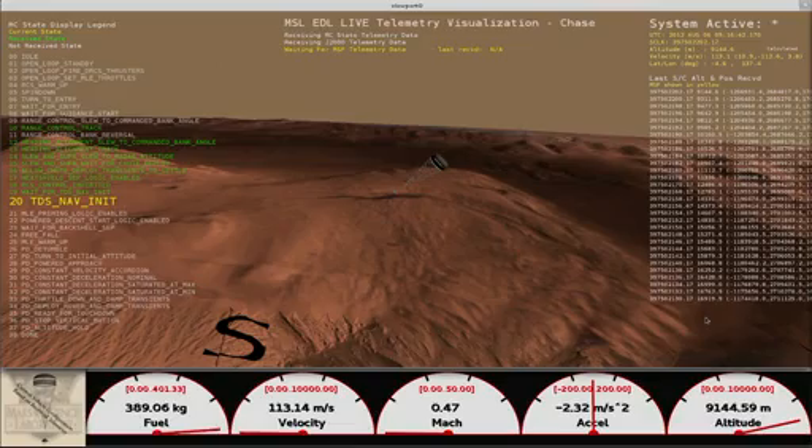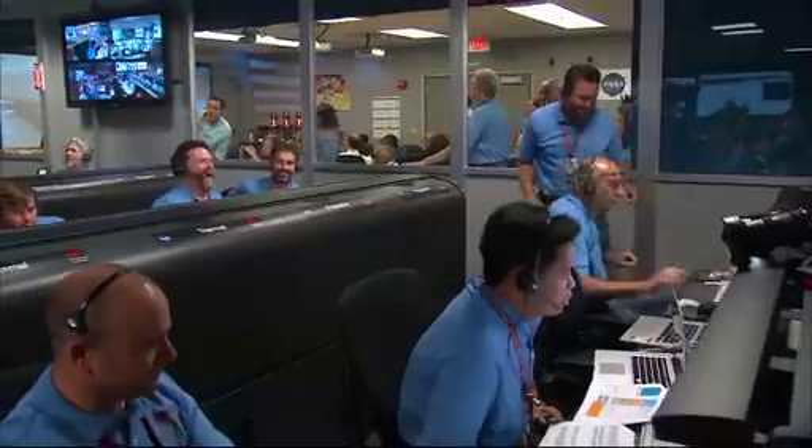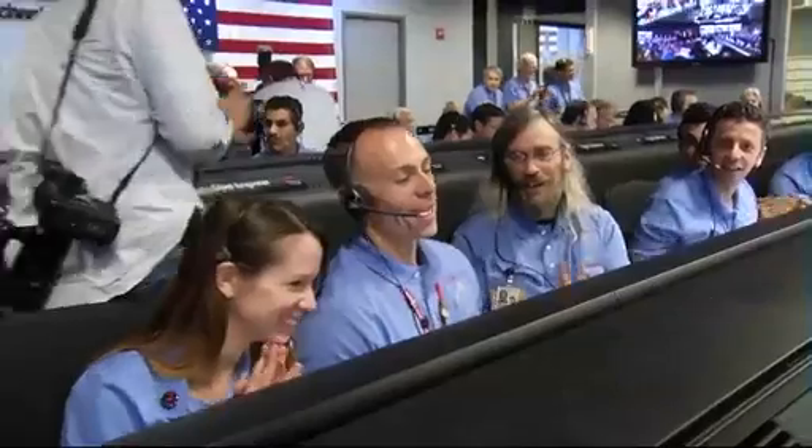We are at 9 kilometers and descending. Valid range. Net filter converge with a velocity correction of 0.7 meters per second. We've acquired the ground with the radar at an altitude of 80 kilometers. Heat shield has separated.